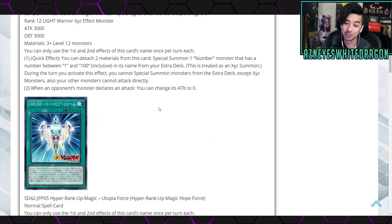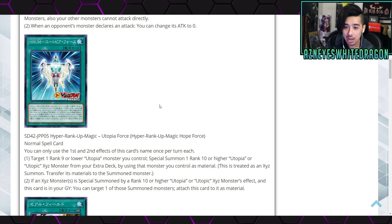Next up is Hyper Rank-Up Magic Hope Force, a Normal Spell card. You can only use the first and second effects once per turn each. The first effect lets you target one Rank 9 or lower Utopia monster you control and special summon one Rank 10 or higher Utopia or Utopic Zexal monster from your extra deck using that monster as material — treated as an Xyz Summon — and transfer its materials to the summoned monster. If an Xyz monster is special summoned by a Rank 10 or higher Utopia effect and this card is in your graveyard, you can attach it as material.